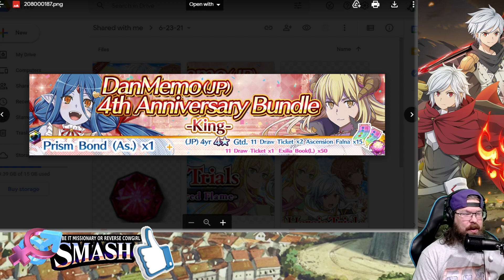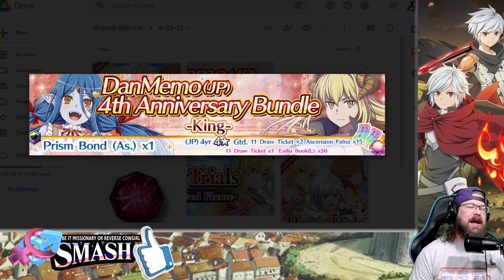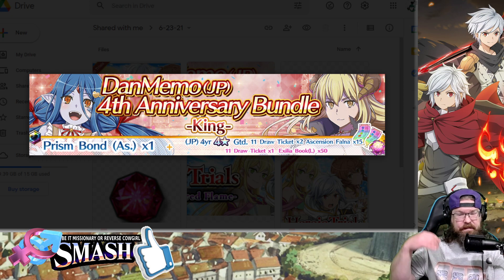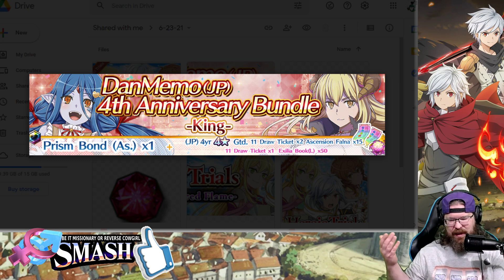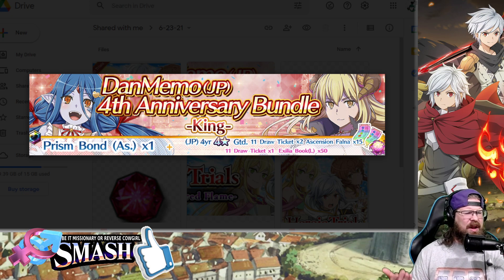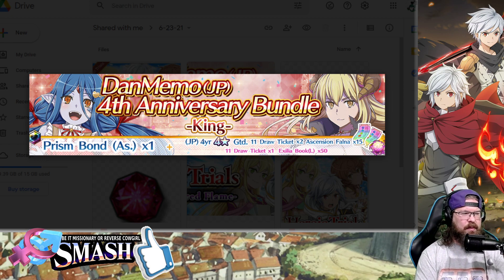The Daimachi JP 4th Anniversary Bundle Part 2 is dropping. The current one runs out tonight, and the next one runs out in about a week or two weeks. We got the Battle Princess Bundle — I'm getting the name wrong — anyway, we're getting the King Bundle tonight. I would imagine we're going to expect a Jester and Hero Bundle for the next couple of weeks, so they'll be dropping one of these pretty much a week.